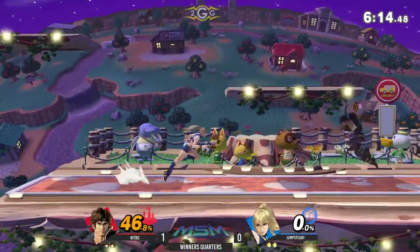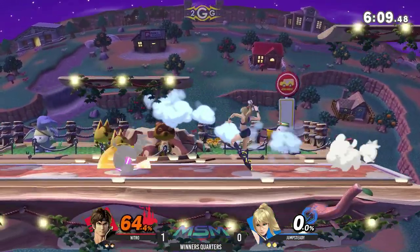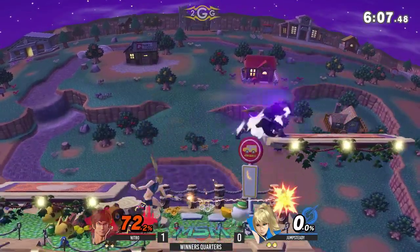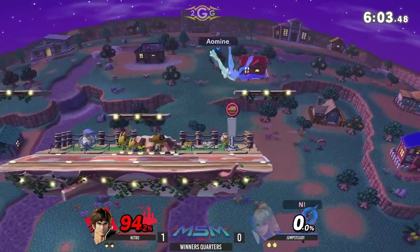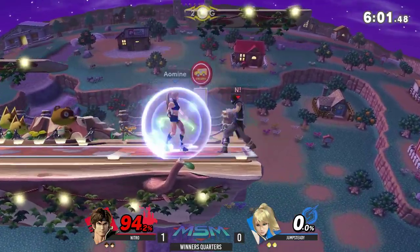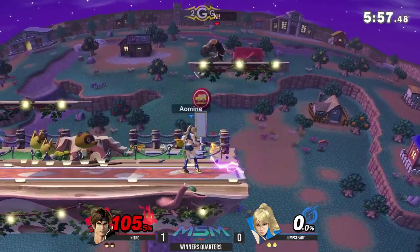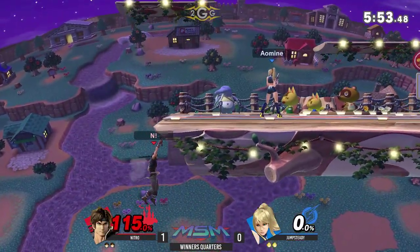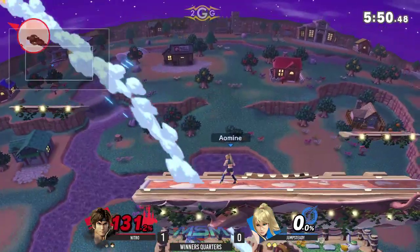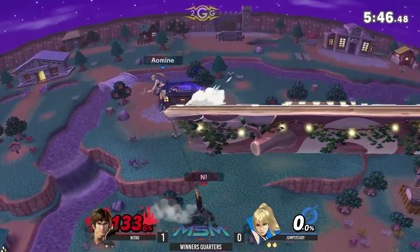The way that Nitro's using his movement is that he'll walk, space himself a little bit away, and then go for a back air. Because of the range he's at, it's a lot safer to space it that way rather than staying close. Once these ZSS players just get going, it's so hard to set up against them, especially when you're playing a character like Belmont who just wants you to go away so he can throw stuff at you.